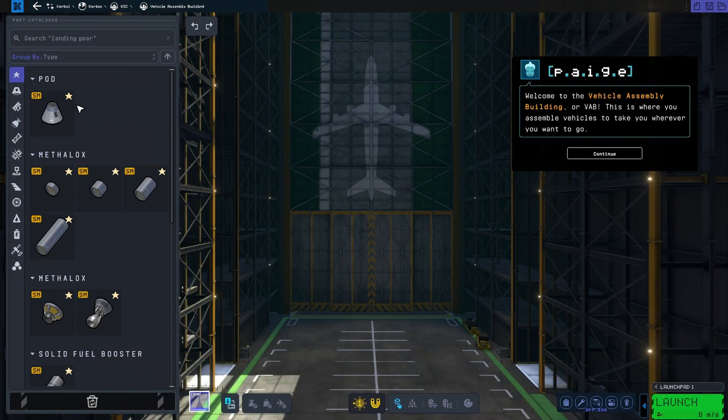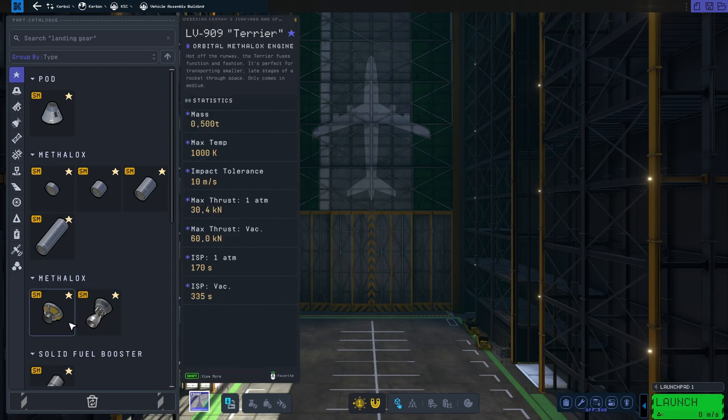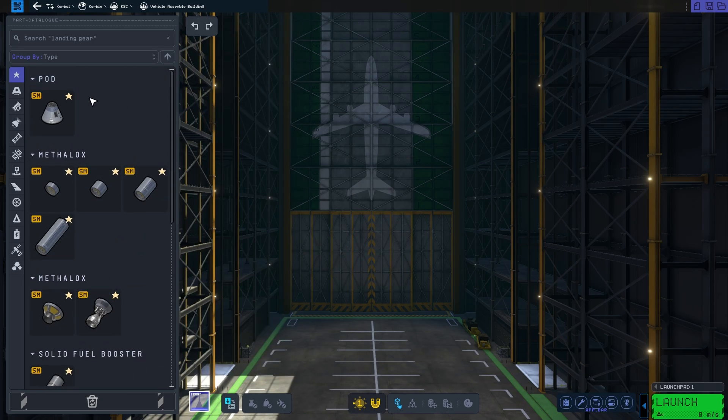Now it can be intimidating at first and you get a lot of tutorials, but if you have chosen the first new player experience you will get some help. Under Favorites, the game has pre-selected all of the components you need for your first experience. So let's get into it.